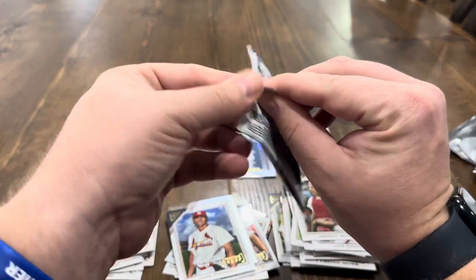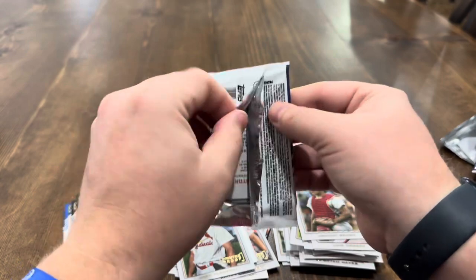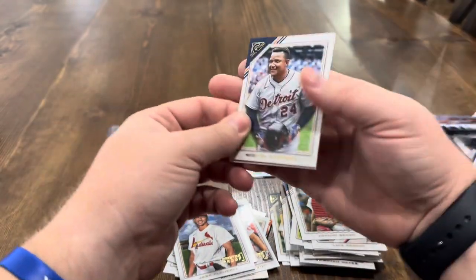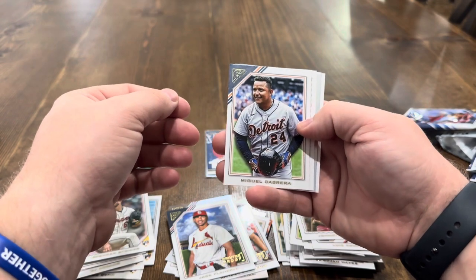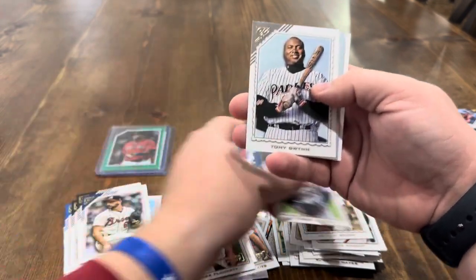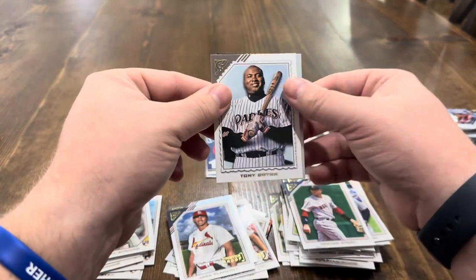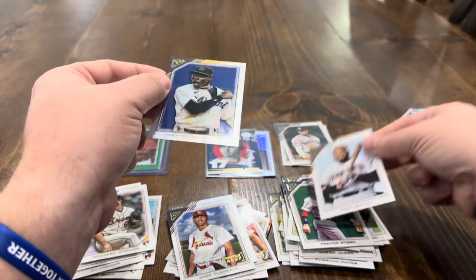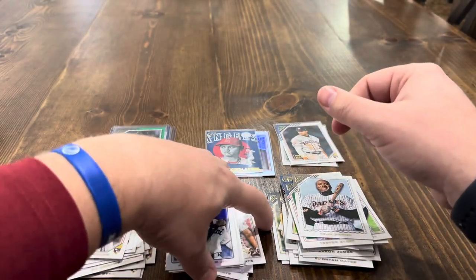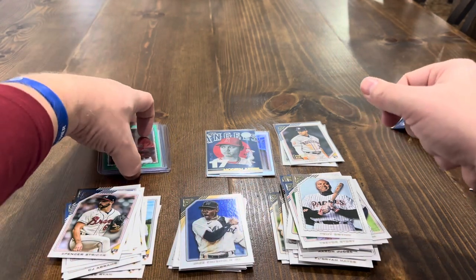Last pack — let's see if we can find a parallel. One more numbered would be really nice. Doesn't look that way; looks like we just got another rainbow foil: Miguel Cabrera, Tony Gwynn. Let's save the rainbow for last — Trevor Story, and our last rainbow foil: another Jazz Chisholm. So we doubled up on a couple of the rainbows, but not going to complain about one of them.